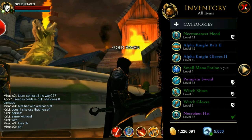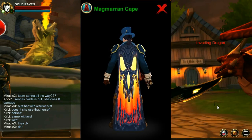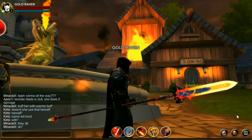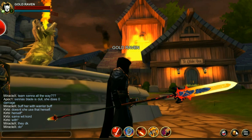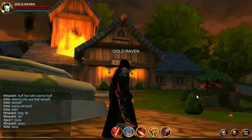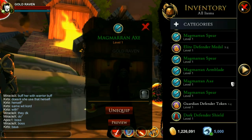I don't have the Cape yet, but this is what it looks like. You can then get the Spear, the Arm Blade, and the Axe.